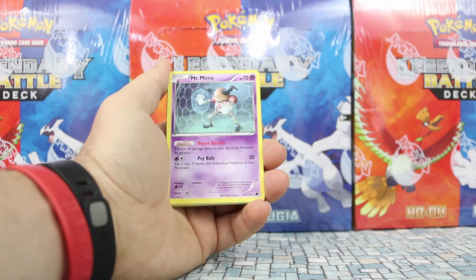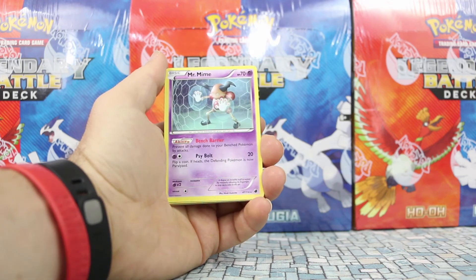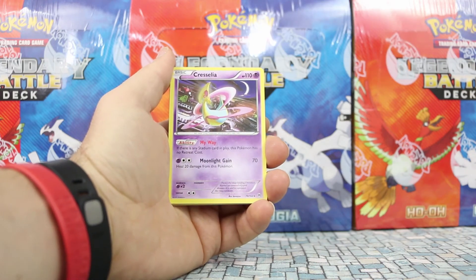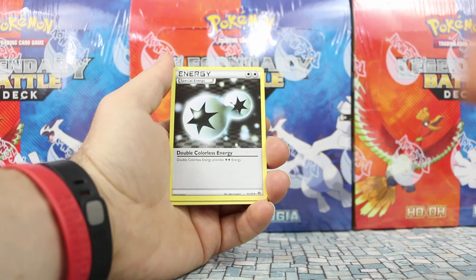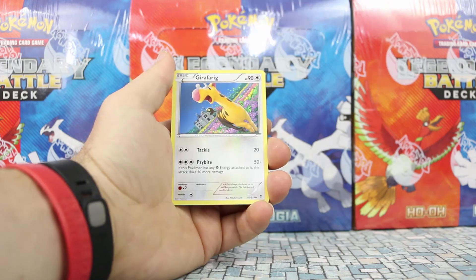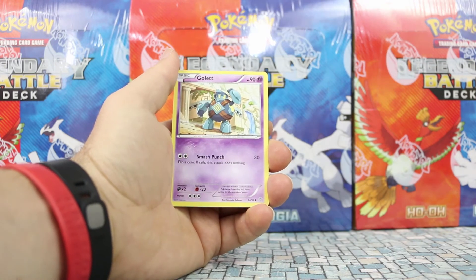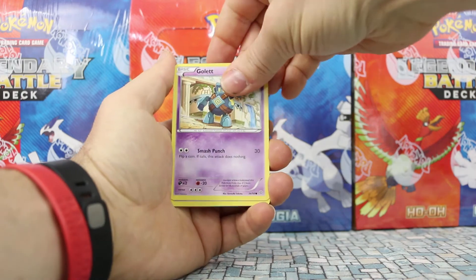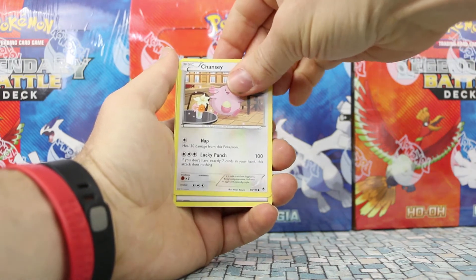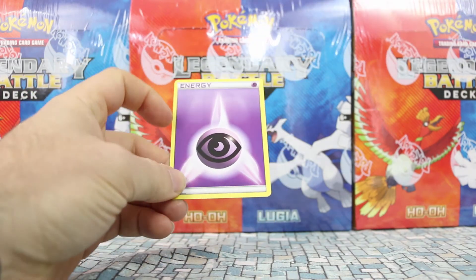This deck would be fun to play. Cresselia from Breakthrough, a third double colorless, Scarmory, Girafarig, Golurk, another Golurk, and Chansey. And to wrap it all up, a psychic energy.